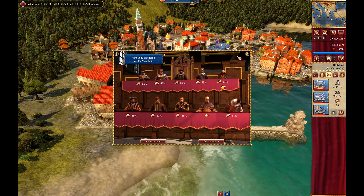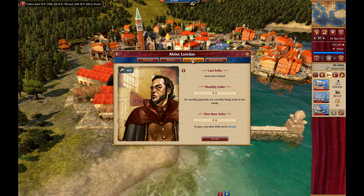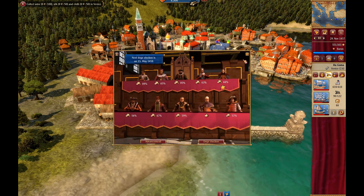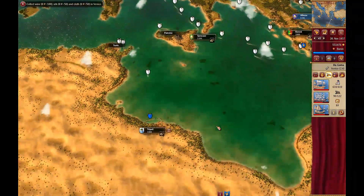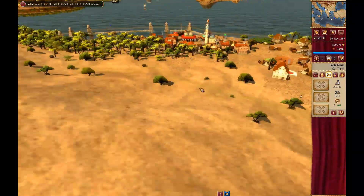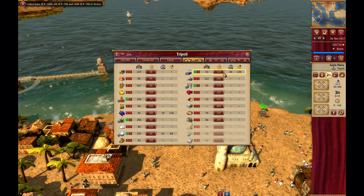Now, our standing with the council is pretty good, so we probably are not going to do a whole lot of these missions. I'm certainly not going to do one of the sabotage missions. Let's go out — I had a convoy that we sent out here. Santa Maria. Let's see if we can do any buying and selling here.